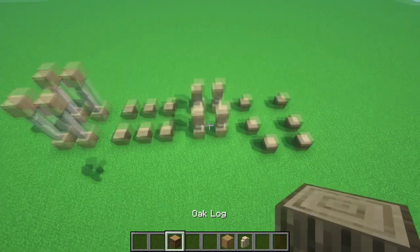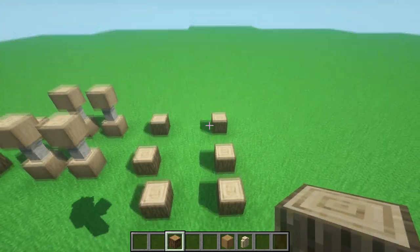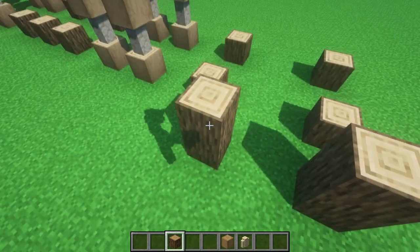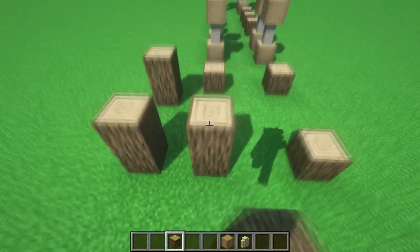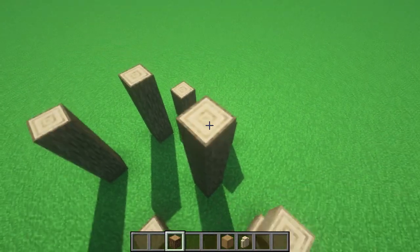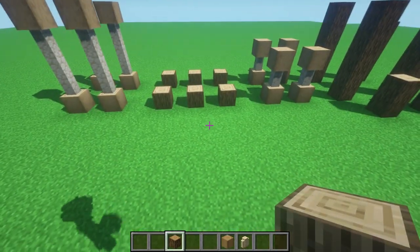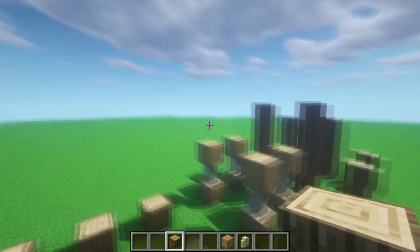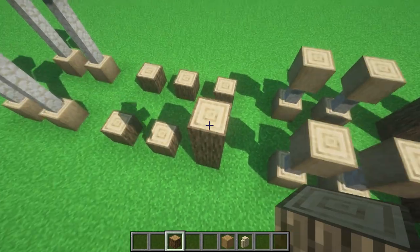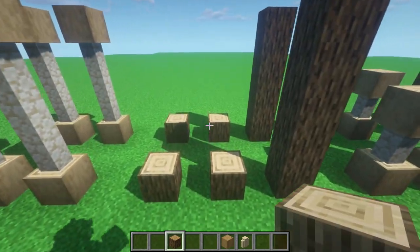Now for these oak logs here, first we're gonna start with this entrance. These oak logs are gonna represent the stairs. First we're gonna place one more on this, then three more on this side, and then four more — this will be a total of five blocks. These three here are gonna represent stairs from one house to another house, starting with a total of five, and then these four are gonna make a total of seven blocks.